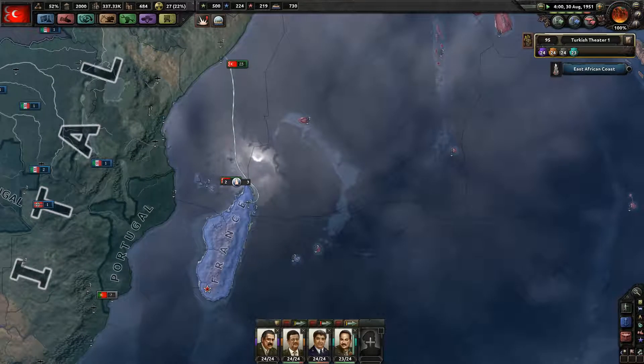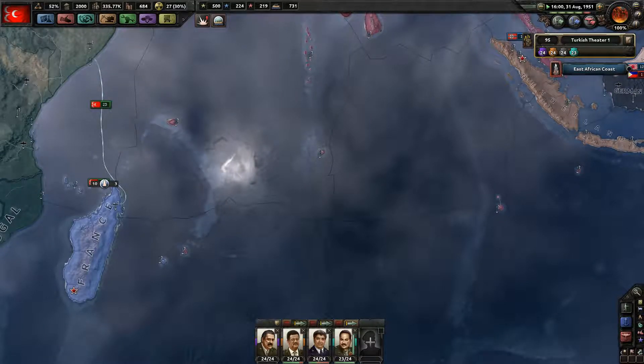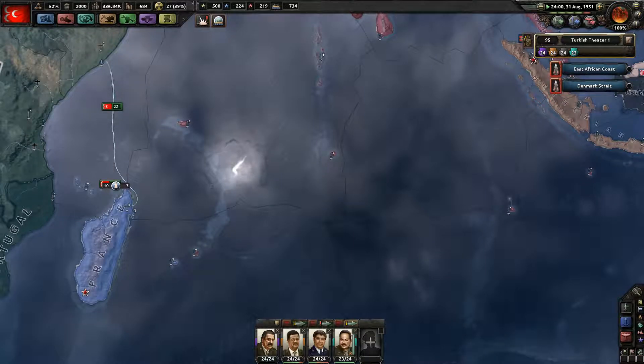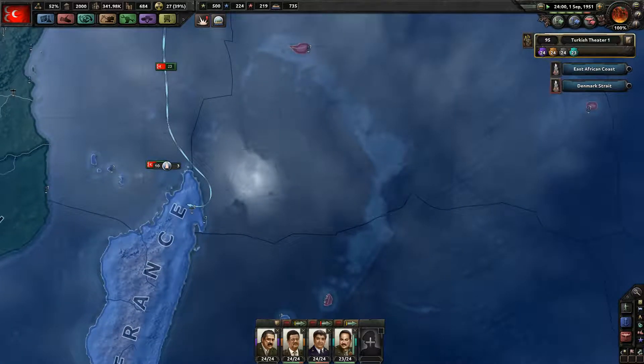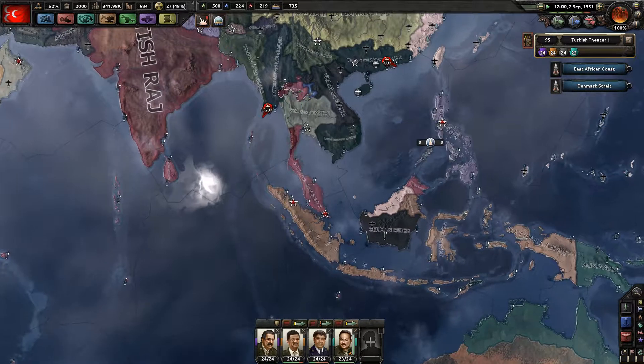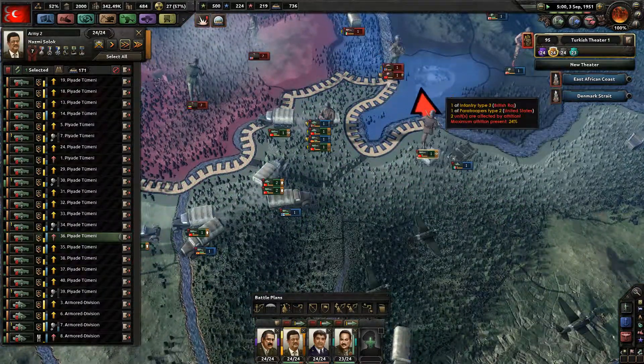So a little bit of island hopping going on here. I'm going to set small divisions up, because I can do five — perhaps six — at the same time. Set up six invasions, execute them all at the same time. Big battle plan.